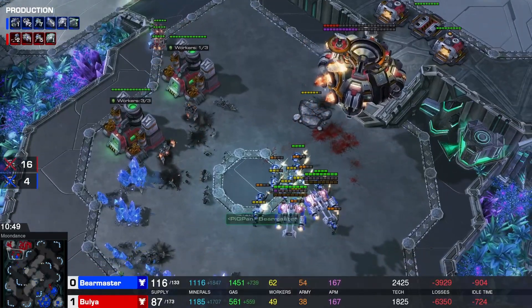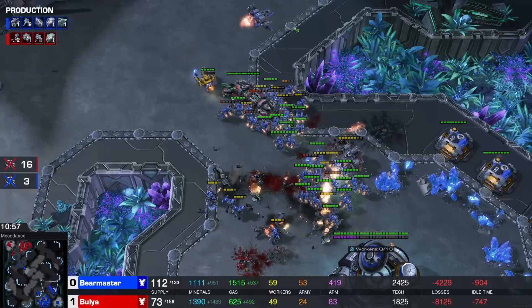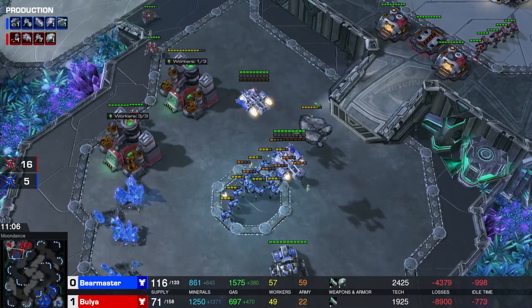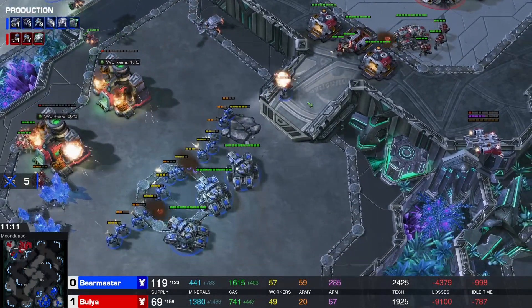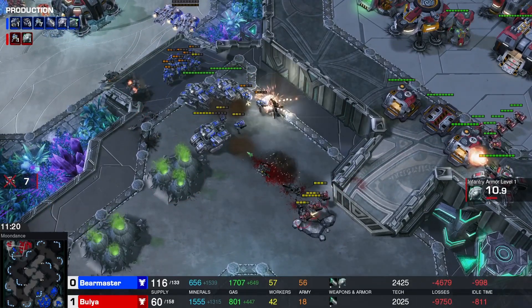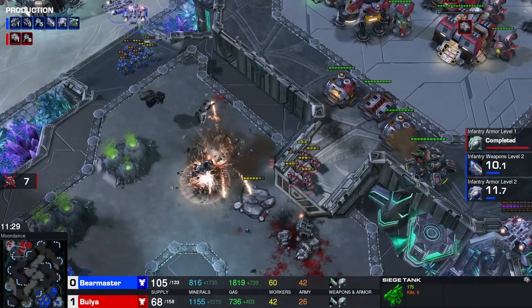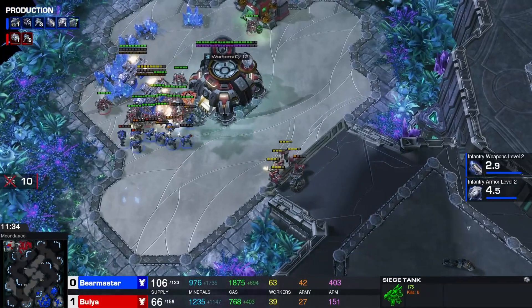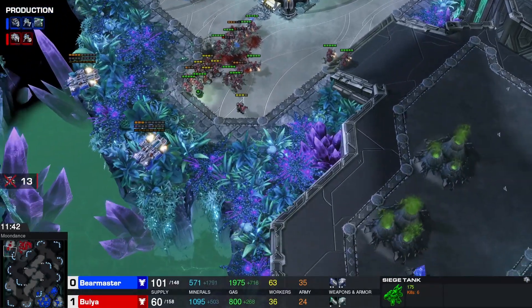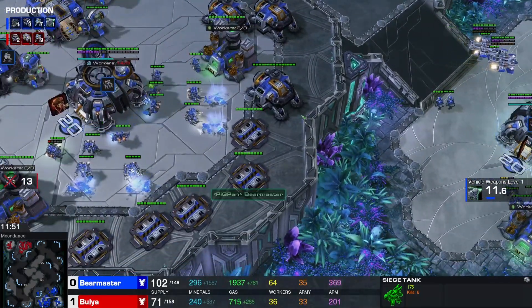Bear Master can also pull all these SCVs. There is nothing at home — one tank and some Marines popping out. These tanks should be enough to zone off the entire main base. Bulia trying to stim off the ramp — won't even kill a siege tank. He loses the tanks. It just now stems into the pocket expansion from Bulia — you just want to do as much eco damage as possible. Bear Master is solidly in control of this game, with four bases against one and a half basically.